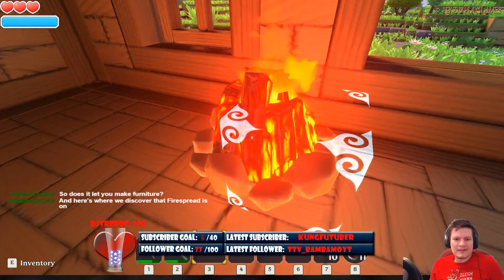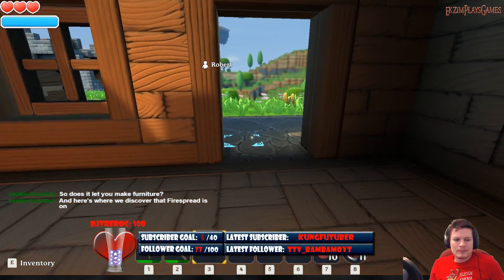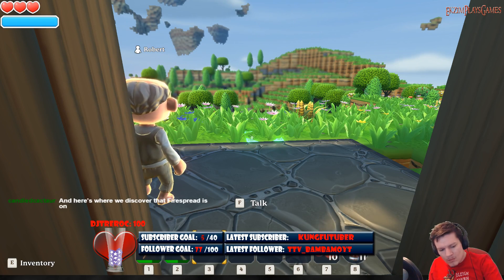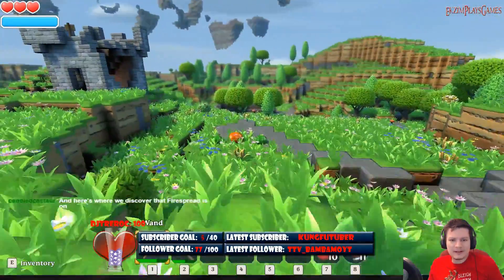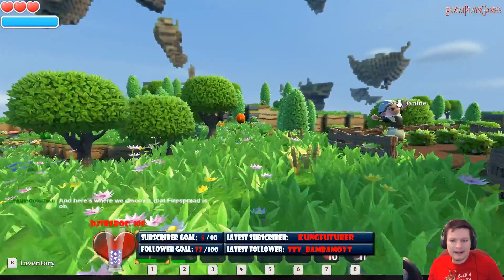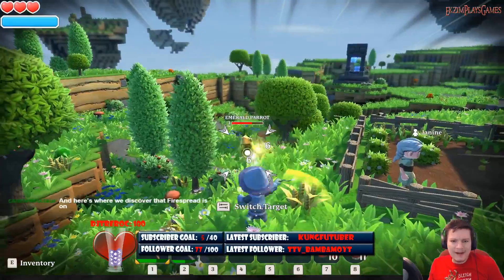Can't do anything with it though, can't interact with it. I'm sure the game will tell us a little bit more as we progress. I think as far as tutorial mode goes, maybe it's waiting for me to hit level two before it gives me another thing to do. So let's go find some stuff to beat up — like this! Emerald Parrot!